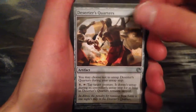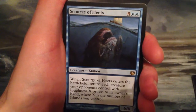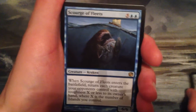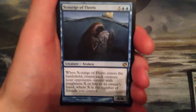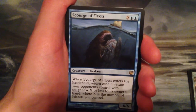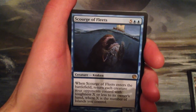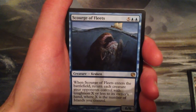And the rare — it's blue, it's a 6/6. Scourge of Fleets. It's 7 mana for a 6/6 Kraken. When Scourge of Fleets enters the battlefield, return each creature your opponents control with toughness X or less to its owner's hand, where X is the number of islands you control.